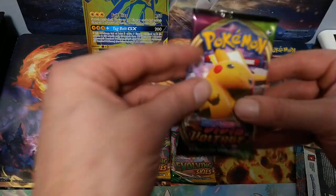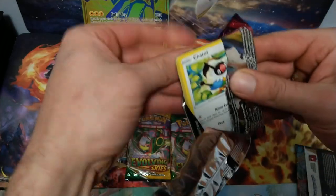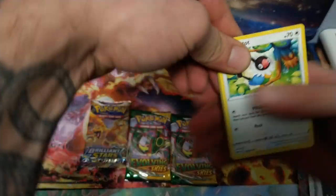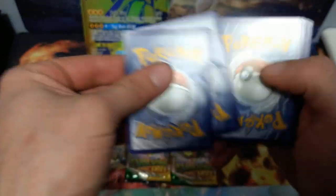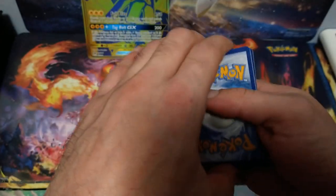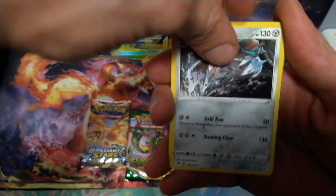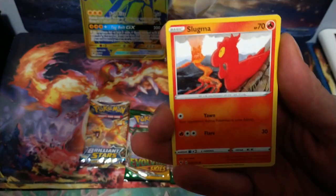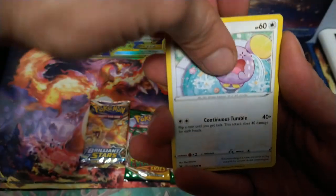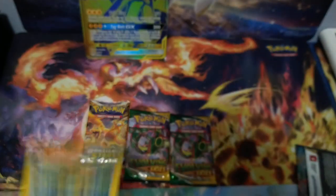Next pack, guys — Vivid Voltage. It's the only Vivid pack that was in there. Let's hope for something good on this. We got the code card. Really hoping to strike big on these Evolving Skies packs, but very hard to get a hit — when you do though, you get a good hit. Also really need a Charizard from the Brilliant Stars. Cottonee, Mudbray, Slugma, Whismur, Reverse Hollow Metang, and just a normal Electross for the rare.